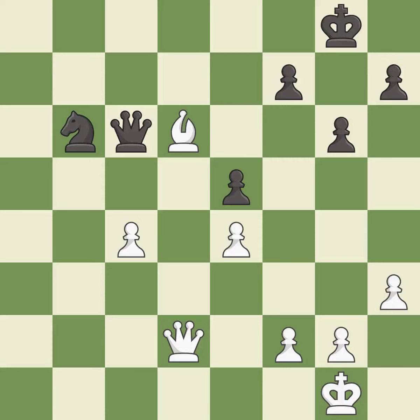This is the start of the endgame and white is equal. This defends the attacked pawn. This is the only good move.